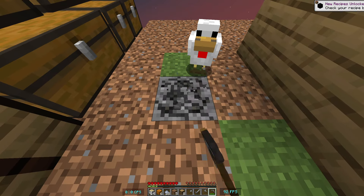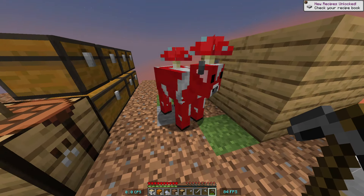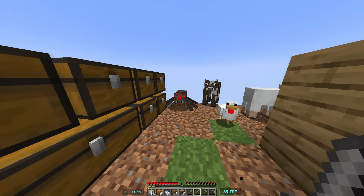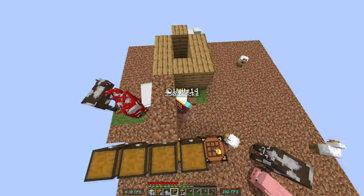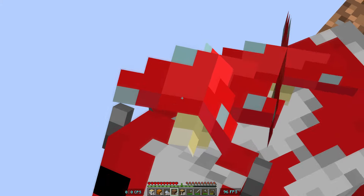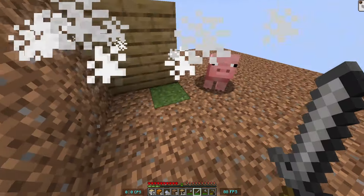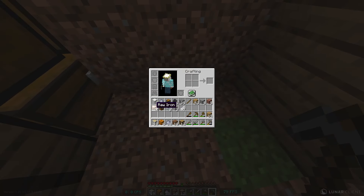We can have coal now — that's good. Yo, it's a mooshroom! Let's go — this is going to be really useful. Shoot, it's a spider. We're fine though. Yo, we got some iron! We just got some iron from that. Let's go.